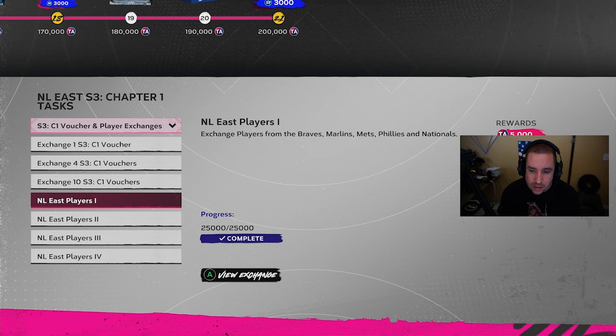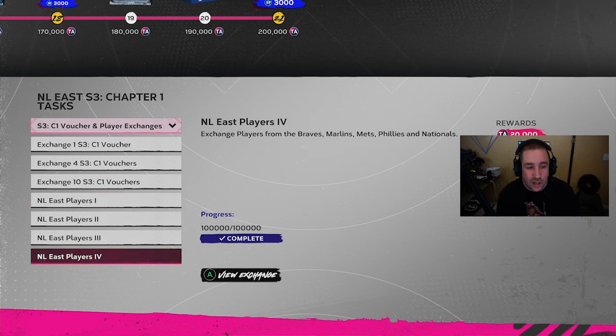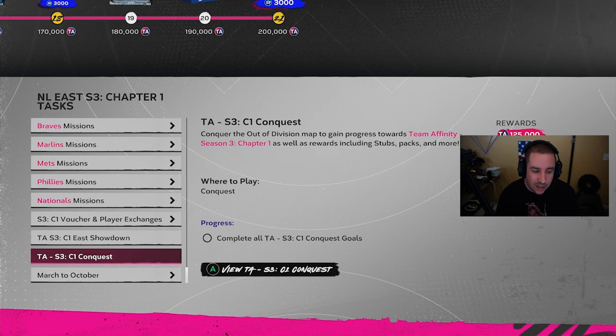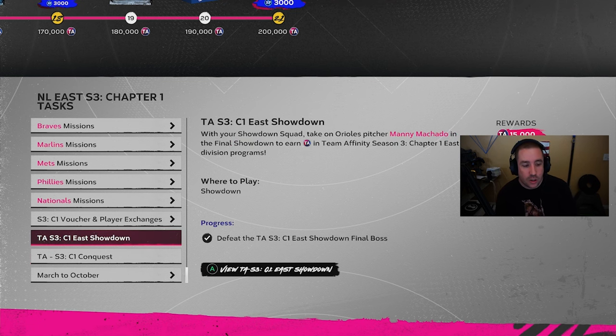Definitely get rid of your duplicates. The exchange gives 50,000 XP for TA points, which is pretty good. So honestly the very first thing I did before worrying about playing any missions was the exchanges.